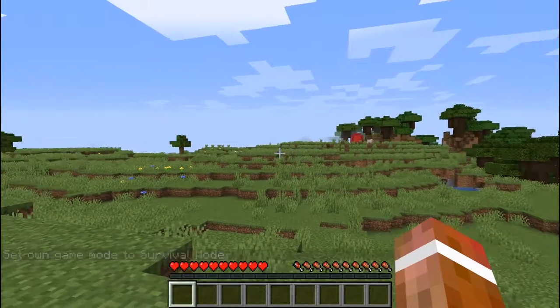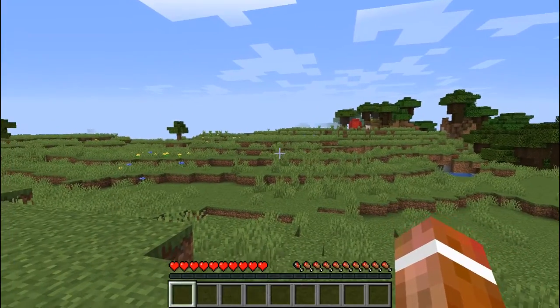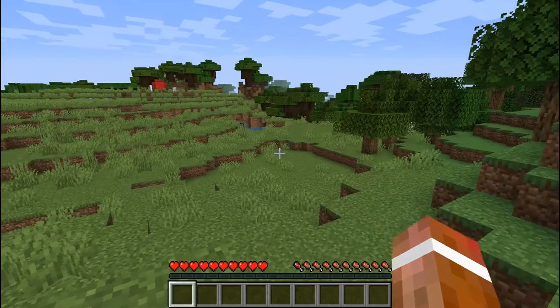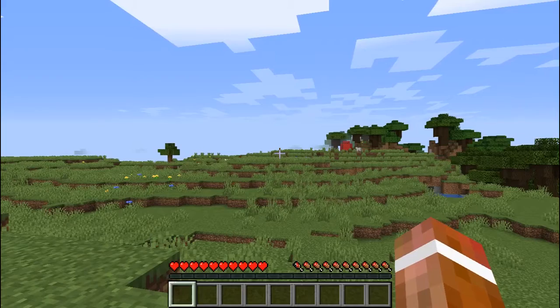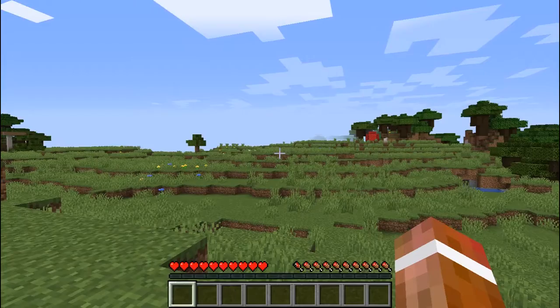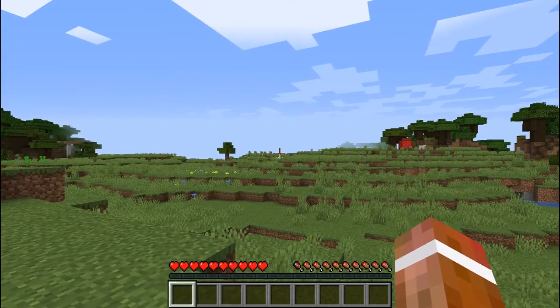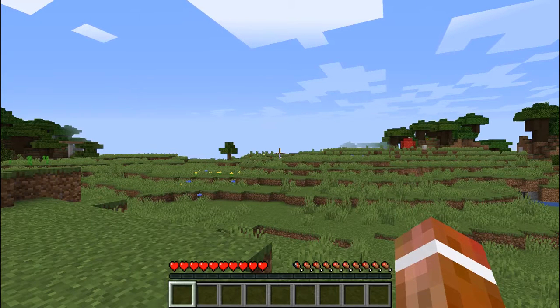The second core rule for all UHC is that natural health regeneration is turned off. Normally when you're playing Minecraft and you take damage and lose hearts, if your hunger bar is full, it'll automatically start replenishing your health. We turn this off for Ultra Hardcore mode, and I will demonstrate how to do that here.